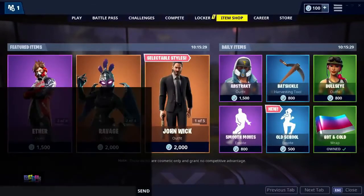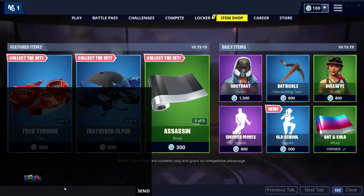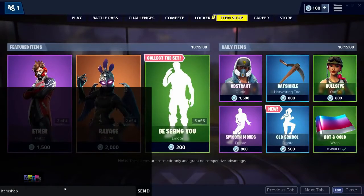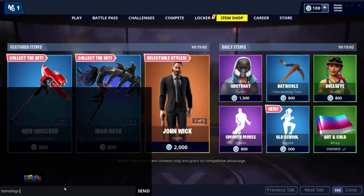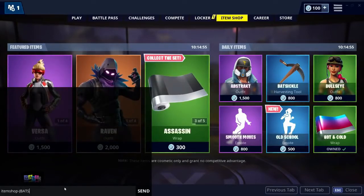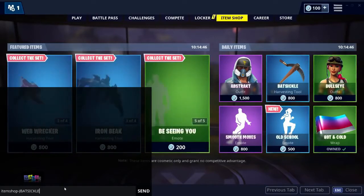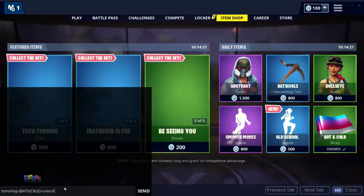What I'm going to be doing is coming down to the chat box here and typing in a special code that will reduce the price of the Batsicle to zero V-Bucks so I can buy it. What I'm going to type in is 'itemshop' all one word, then a dash, then open brackets, then the name of the item in capital letters — so I'm going to type in 'BATSICLE'. Make sure you spell it correctly in all caps.